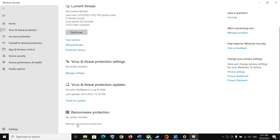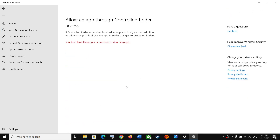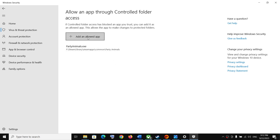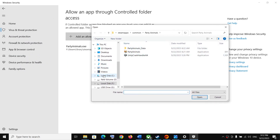Scroll down and you will see Manage Ransomware Protection — click on it. Now click on Allow an app through Controlled Folder Access, click Yes to allow, then click on Add an Allowed App.